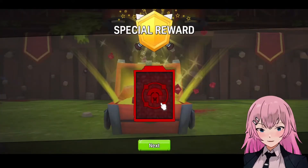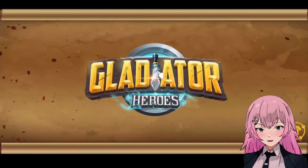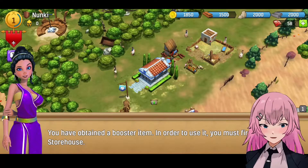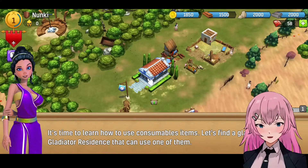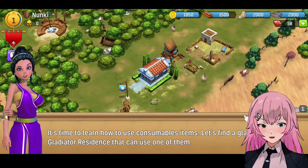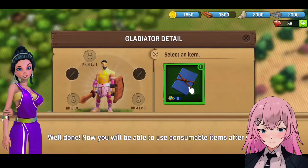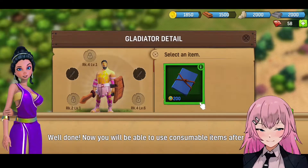Alright, let's skip. And also a gem. You have obtained a booster item — in order to use it, you must first build the storehouse. It's time to learn how to use consumable items. Let's find a gladiator at the gladiator residence. Yeah, let's get another gladiator. Well done — now you will be able to use consumable items.